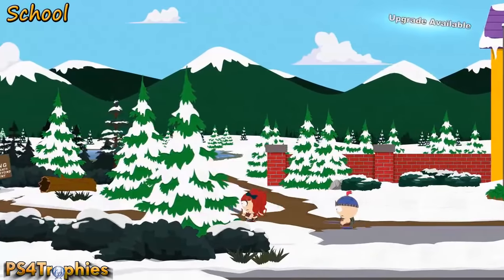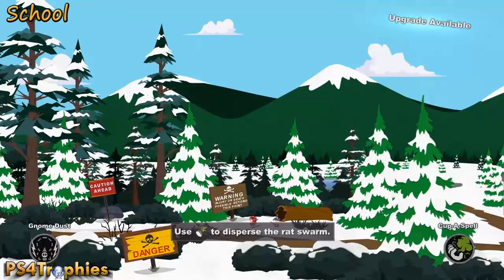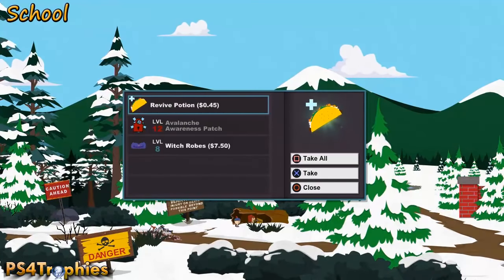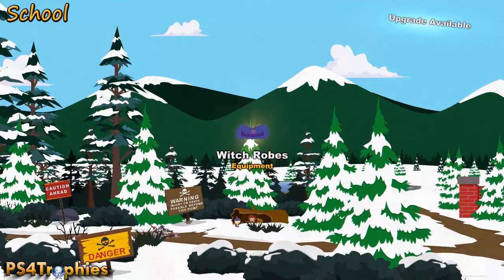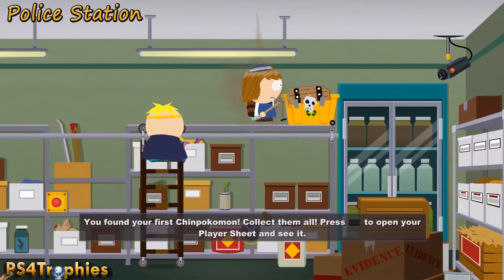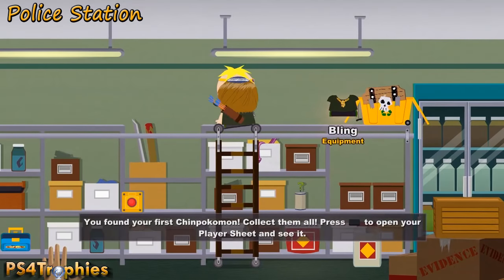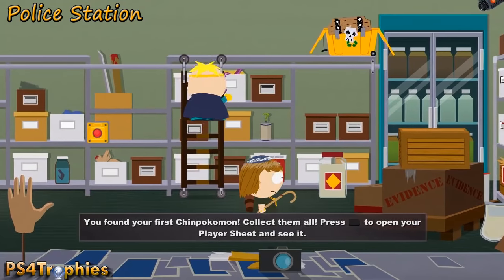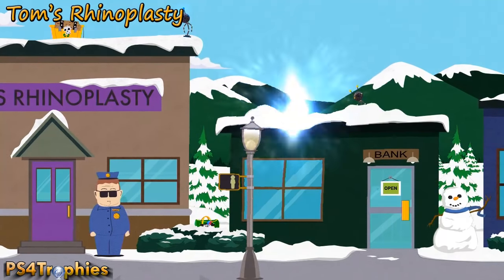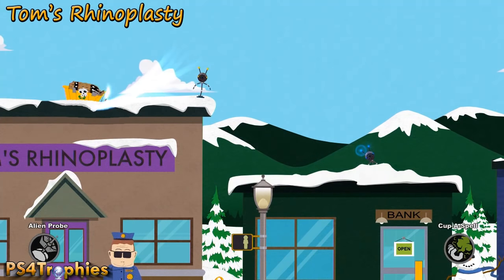Just left of the school, use your gnome dust and go inside this little log — this is probably the most well-hidden collectible in the entire game. Inside you get the witch robes and a patch, though patches don't count. On the second floor of the police station in the evidence room, move the ladder to the right, climb up, and get the bling level one. On top of Tom's Rhinoplasty, use the alien probe to get to the top of the bank, then use it again to reach the top of Tom's Rhinoplasty.